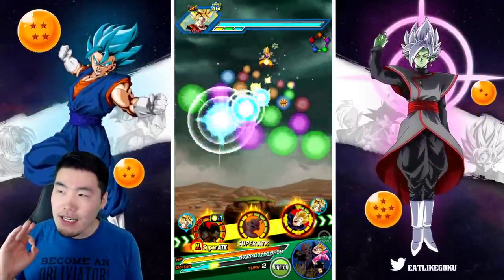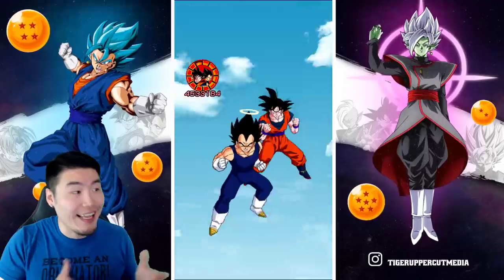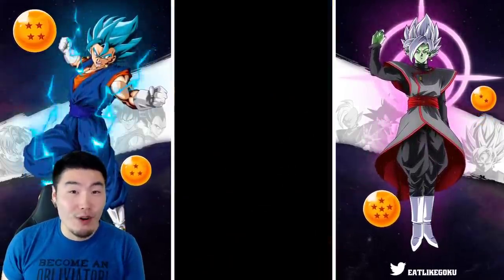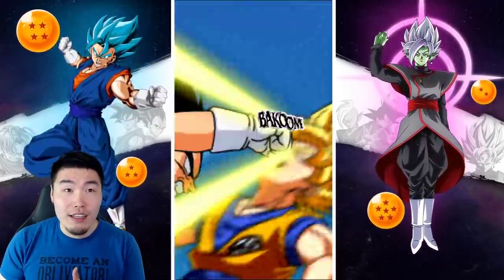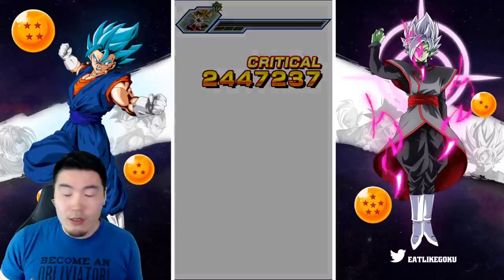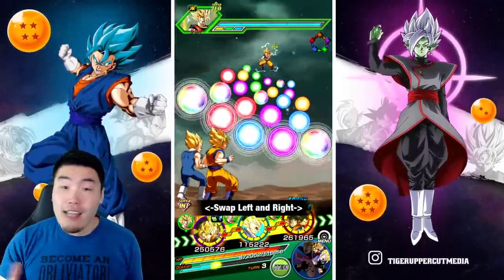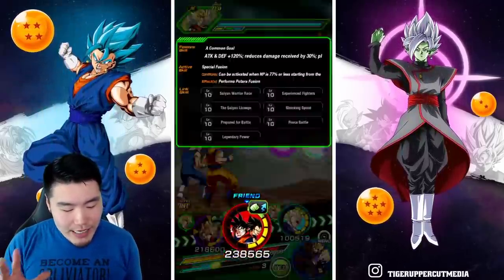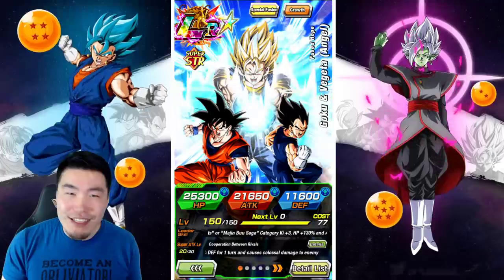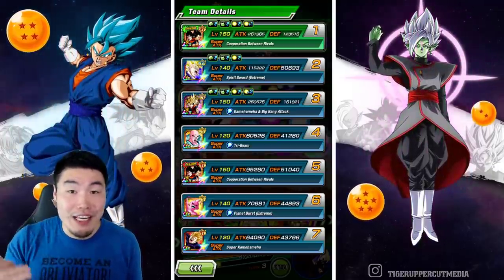My only issue with this card is the transformation condition. I don't want to say it's bad, because it's actually a pretty good condition, especially compared to last year's LRs where the AGL LR Gohan and the INT LR Cell are almost impossible to transform. Cell's a little better because you just need to be below 30% HP. But for Gohan, you've got to meet conditions with allies and all that stuff — you're basically never seeing it unless you purposely build a team for it. For this guy and the Buhan that came with him, it's not nearly as bad.